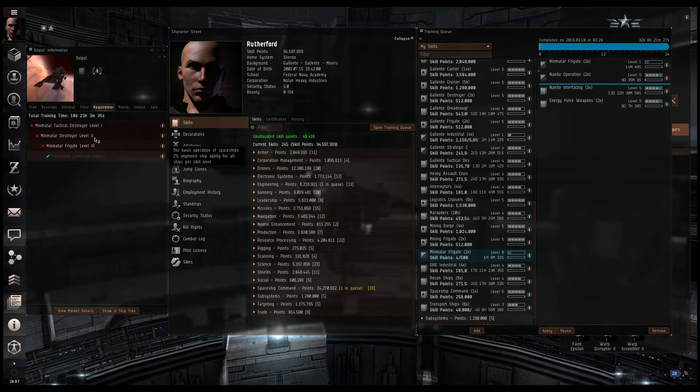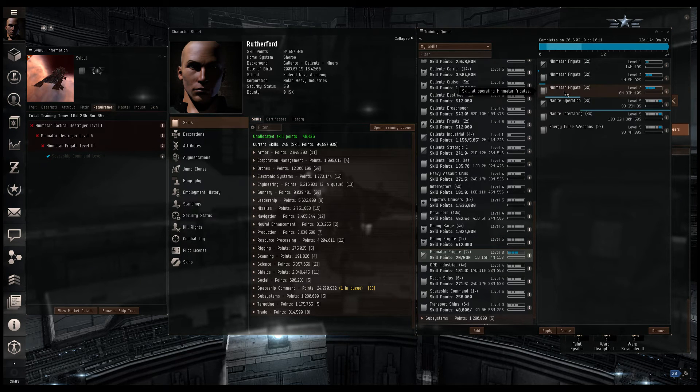Now it said we need Level 3. So what we need to do is go back — see how Minmatar Frigate Level 1 is highlighted? Click the left mouse button, keep your finger on the button, and move it underneath Level 1. If you try to move it to Level 3, you get the red line because you can't train Level 2 before Level 1. So left mouse button, keep your finger on it, click underneath the Level 2, let go — and then don't forget to hit Apply at the bottom.